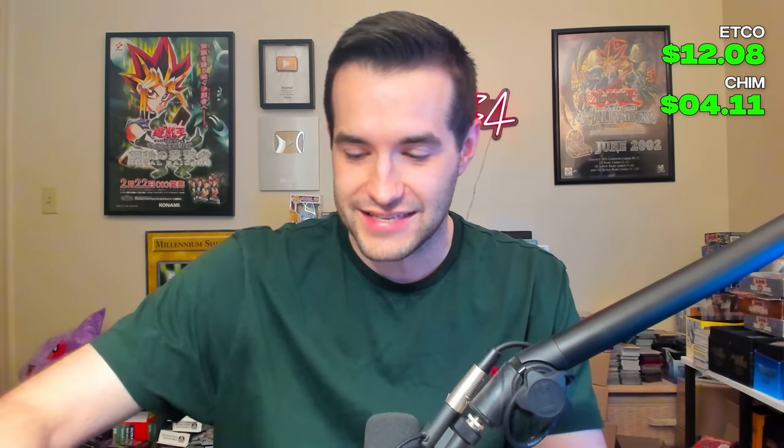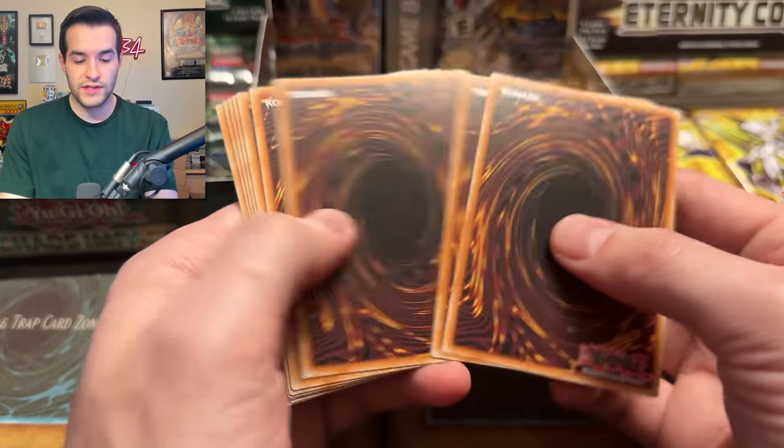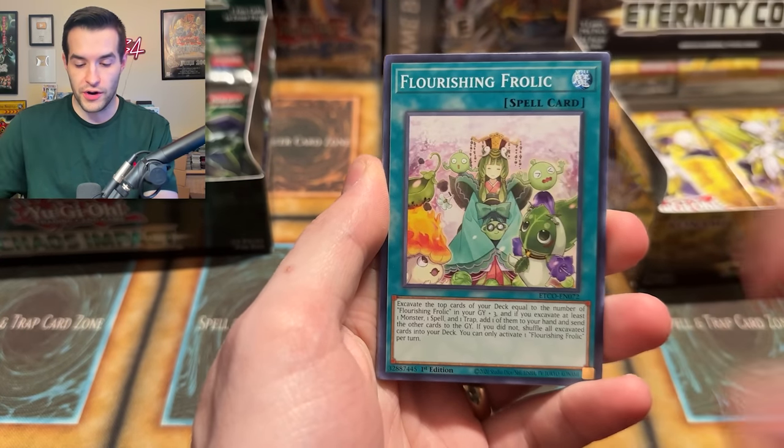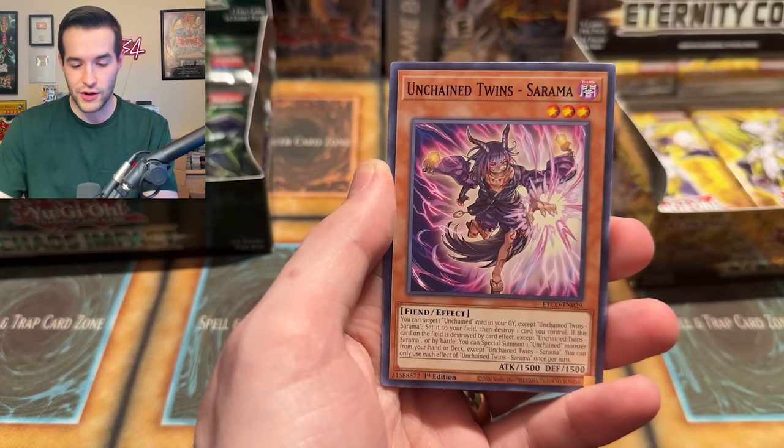There we go! We finally get a secret after all those packs! Distant Coder would like that one. And you know what I would like? An Access Code Talker secret rare. We have Lantern Shark, Bluebeard, Flourishing Frolic, Splash Mage — Splash Mage is a good card too, it's just a common — and Malice Lady of Lament. Getting down to the end, maybe like four packs left of each.